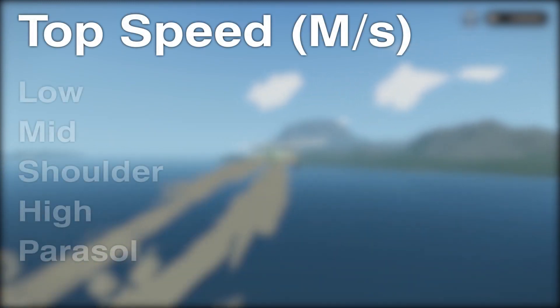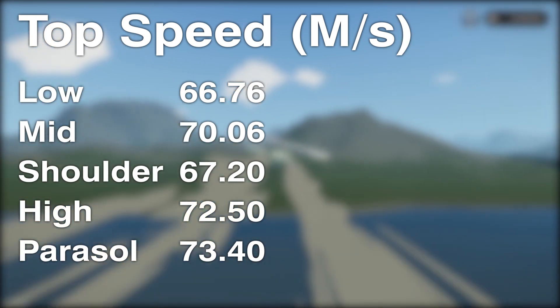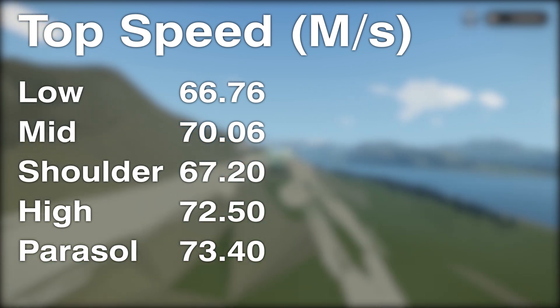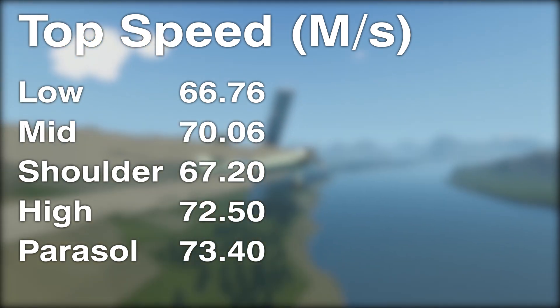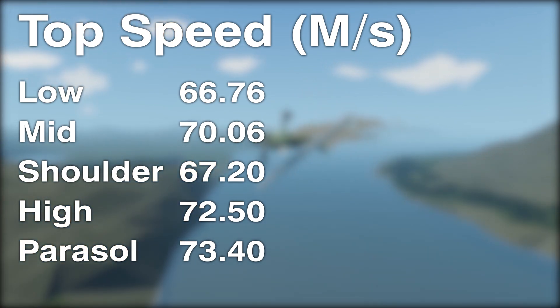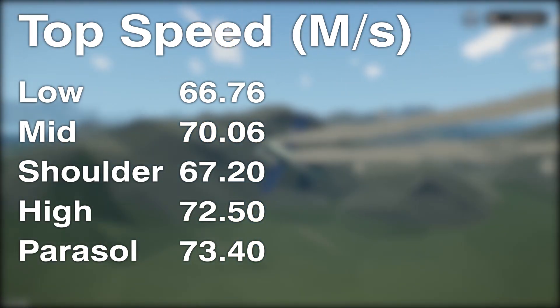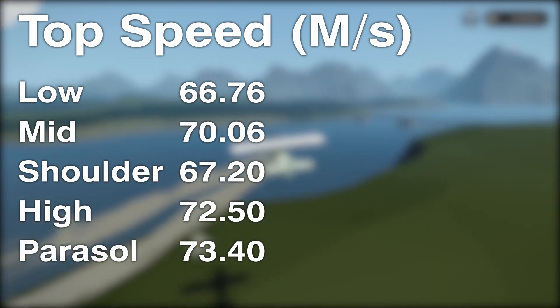For top speed, first place goes to parasol wings. You might expect low or mid wings to win based on real-world physics, but Stormworks physics doesn't work that way. Using this plane as a base, parasol wings hit 73.4 m/s consistently, then high wings at 72.5, mid wings at 70.06, shoulder at 67.2, and low wings at 66.76 m/s — making low wings actually the slowest.